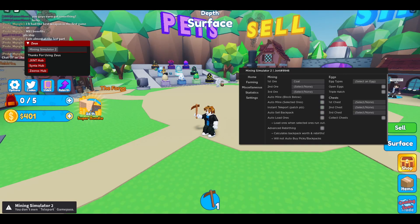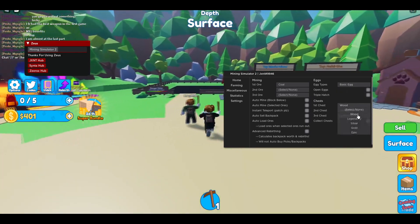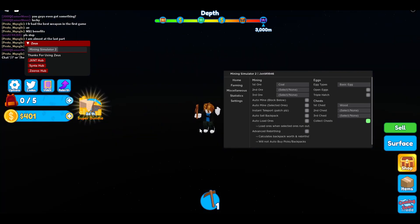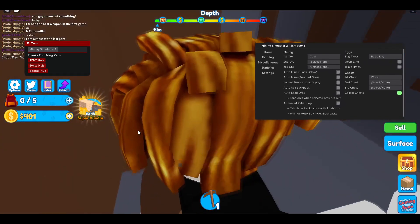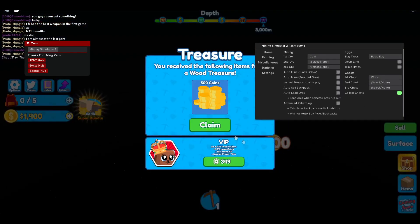You can also do auto rebirth — this is an advanced feature. You can also auto open eggs. You can also do auto chest — just select your chest and then I'm just gonna do 'Collect Chest' and it's gonna teleport me to the chest. As you can see I'm at the chest and I claimed 500 coins, oh my god! This is actually so OP.